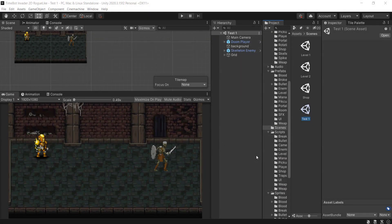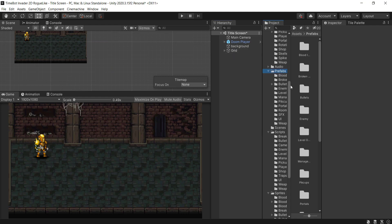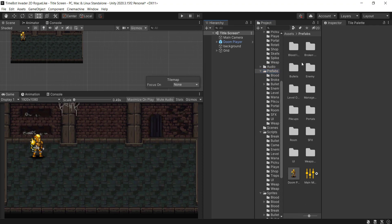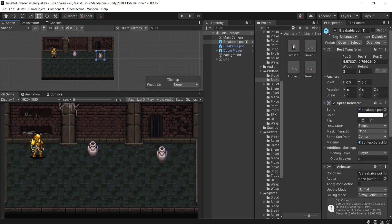It's time to create a couple of menus and we are going to start with the title screen, because obviously every game needs a title screen. I decided to take the test scene and convert it into the title screen. I'm going to remove the skeleton, keep the player, and add a couple of breakable items. In this menu we'll also have two buttons to either start or exit the game.